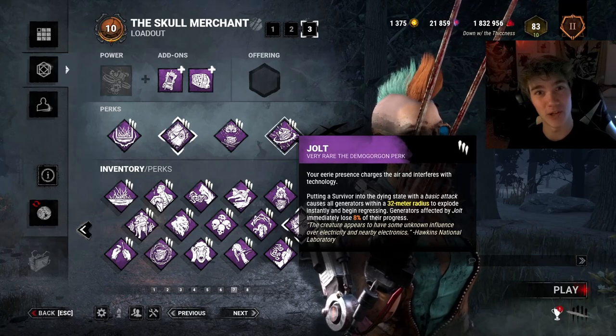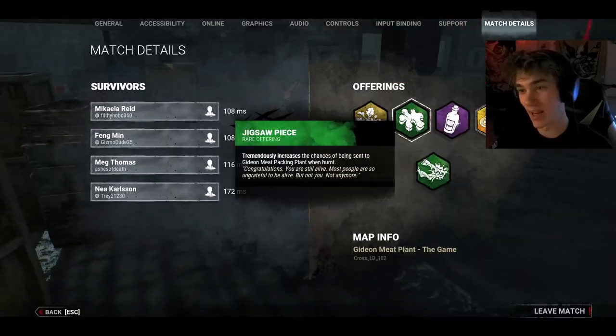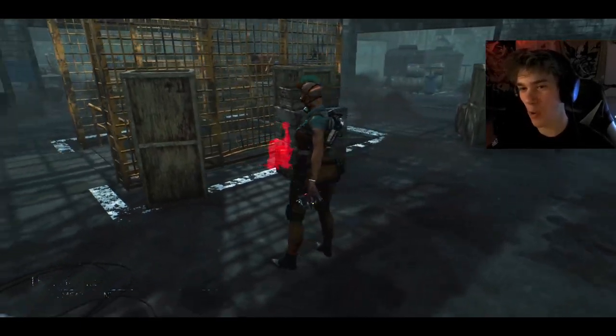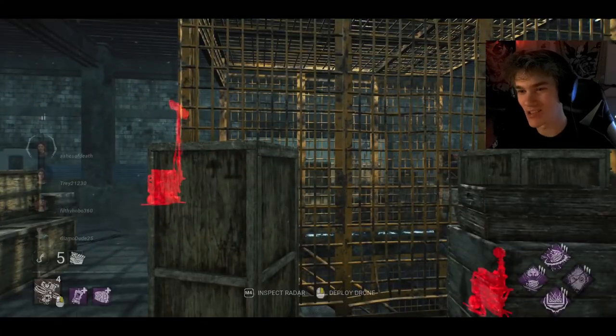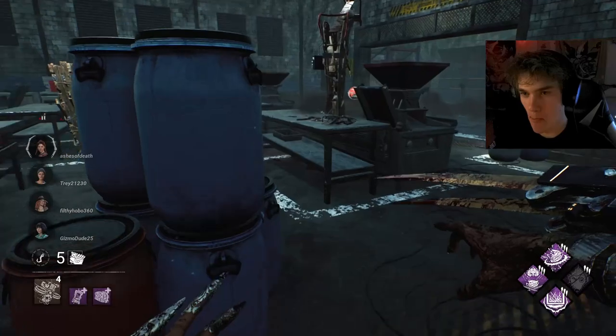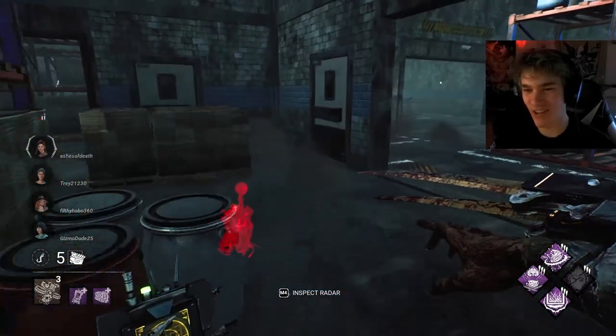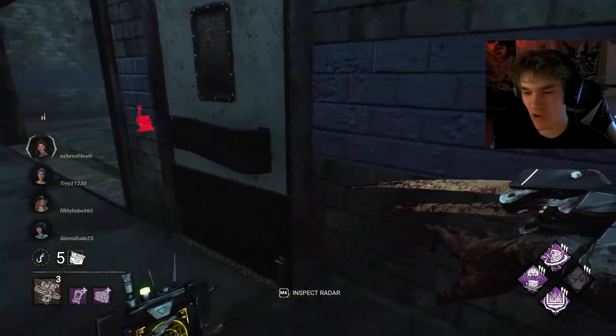Comment down your best experiences with this build. So these guys sent me to the Game map — that could have been a really bad choice for them, because Skull Merchant on this map... I have two gens blocked now because of the drone placement. Isn't that hilarious? I think that's the funniest thing on earth.